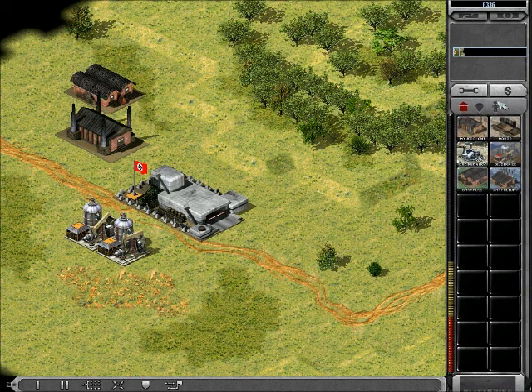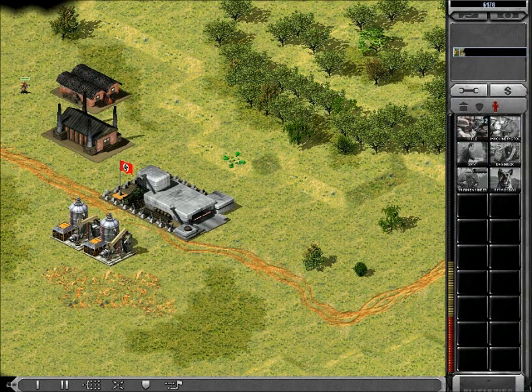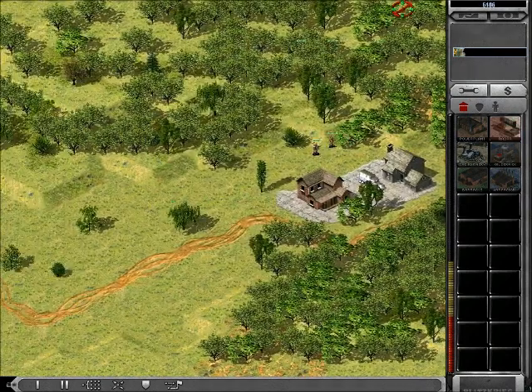New construction options. Training, unit ready. Let's see here — building. Yep, see, no oil. This map is completely dry.